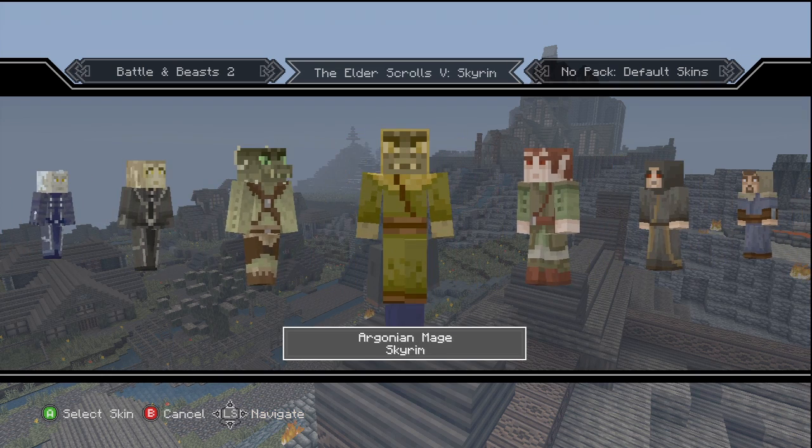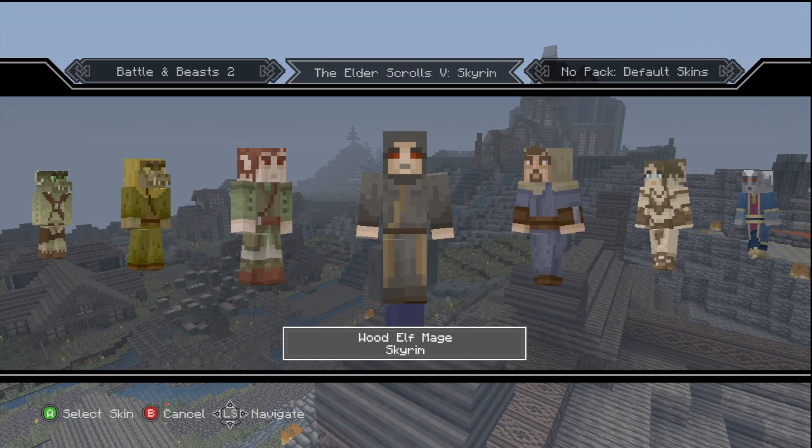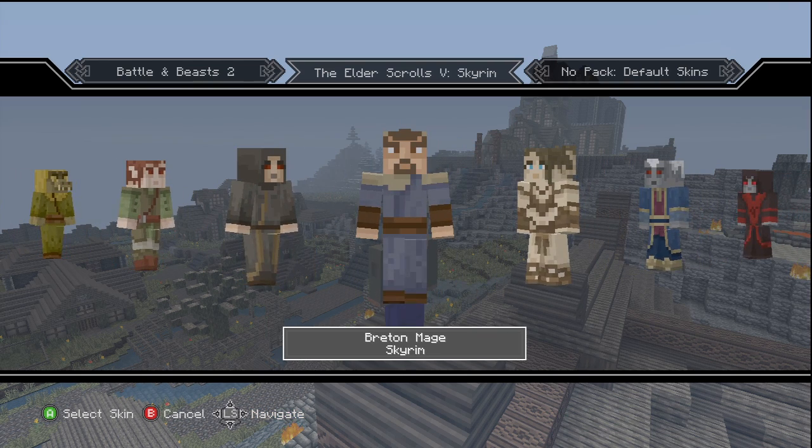We got an Argonian mage over here — look at that little tip, wacky. A wood elf archer, wood elf mage. Look at them eyes, kind of scary looking if you ask me.